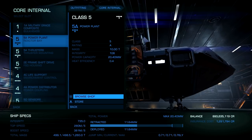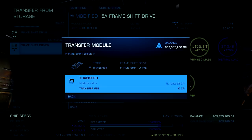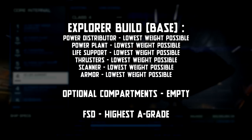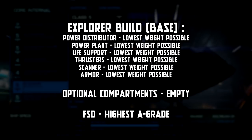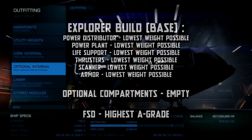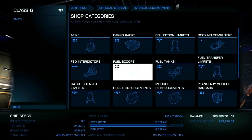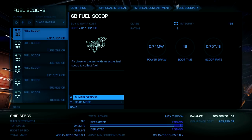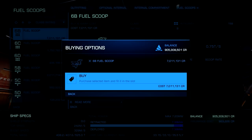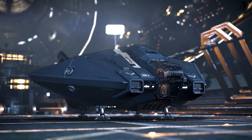Strip your ship of everything and then equip D modules everywhere. Next, get the lightest thrusters and also equip one D power distributor to further bring down the weight. And finally, equip A-grade FSD. As you travel far away, you'll need more fuel, so it's recommended to get the biggest fuel scoop you can. Consider this as the base build for an explorer ship: maximum jump range, minimum weight. Afterwards, you can add whatever you see fit.